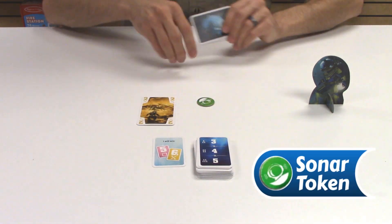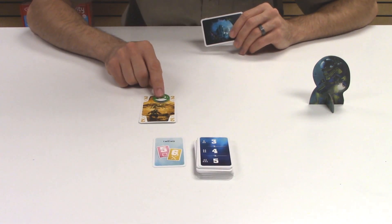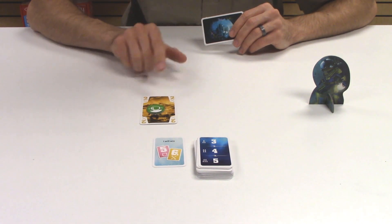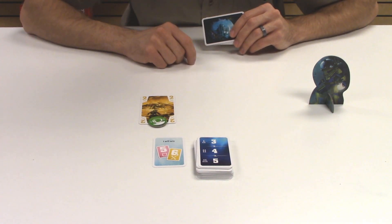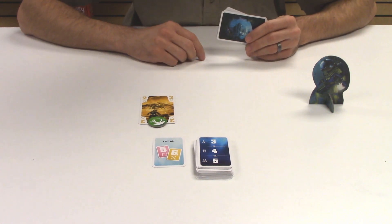The exact contents of our hands is hidden information, but there is one thing we can do to communicate with each other using our one-time-use communication token. If I put a card down in front of me and I put my token at the top of that card, that's telling everyone else that is the highest card I have in that suit. If I put it in the middle, it's the only card I have in that suit, and if I put it at the bottom, it is the lowest card I have in that suit. This is one way we can share some information to complete those goals more efficiently.